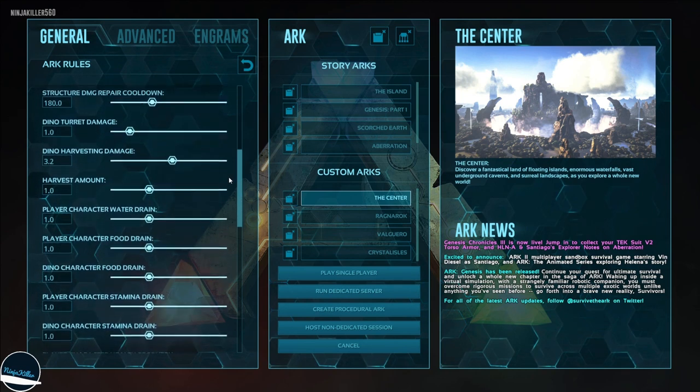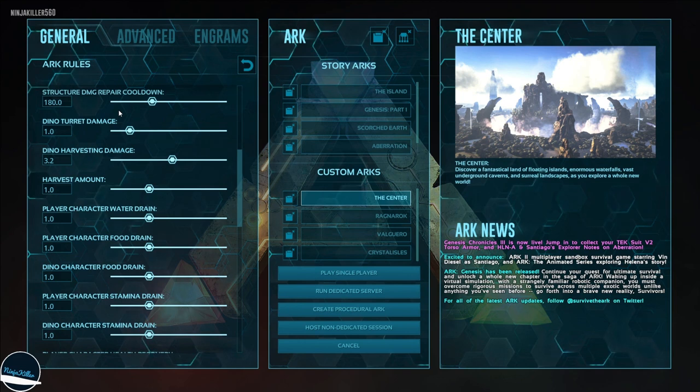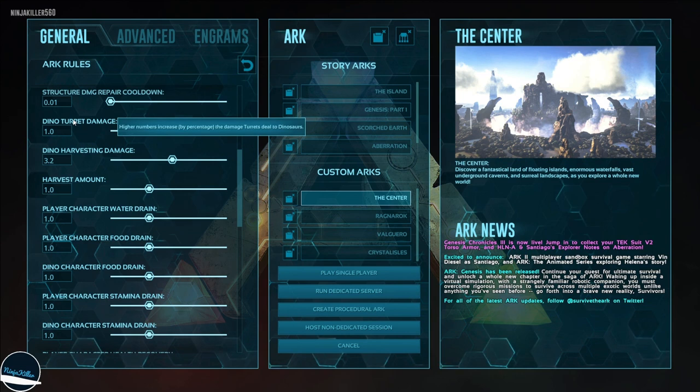Scrolling down to structure cooldown: by default, when a structure is damaged you have to wait three minutes before you can repair it. If you scroll this all the way down to the bottom, as soon as it's damaged you can repair it instantaneously.